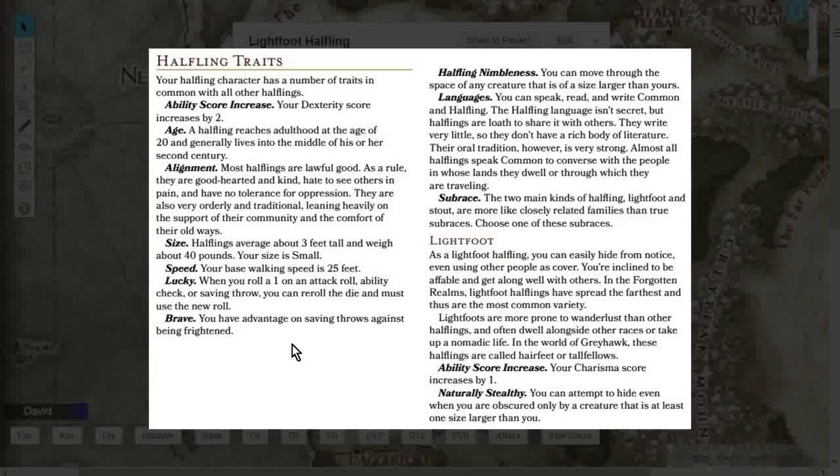You're also going to get Brave, which gives you advantage on saving throws against being frightened. And Halfling Nimbleness takes advantage of your Small size — it allows you to move through the space of any creature that is of a size larger than yours. Normally you cannot move through another creature, but being Small you can move right through a Medium creature. That's great for a Rogue, a Dexterity-based Fighter, Paladin, or Ranger.